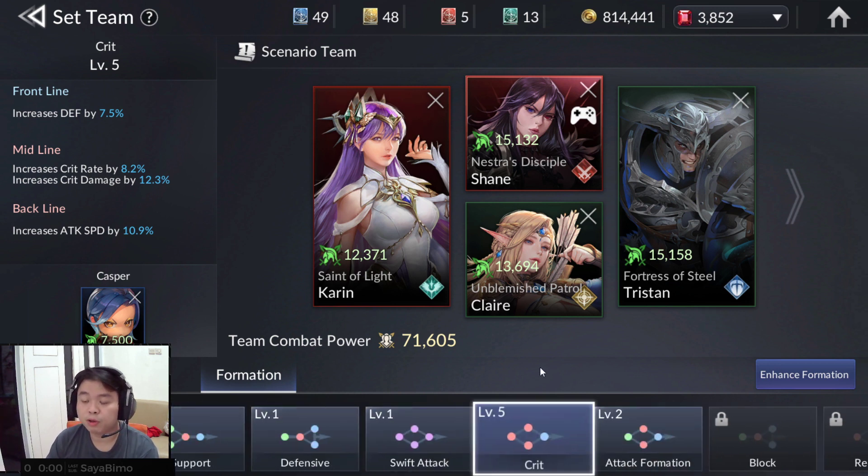I'm going to explain why I'm choosing Critical. Critical is very simple. If you see the color here, it is very universal. On the other formations there is green, there is red, there is blue. Blue is always for defender, and red is almost for DPS.